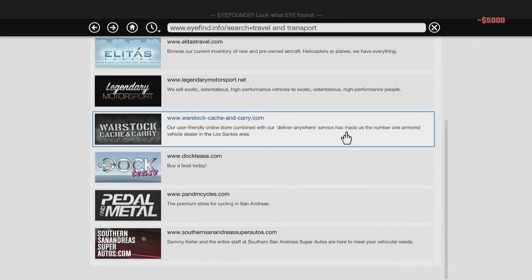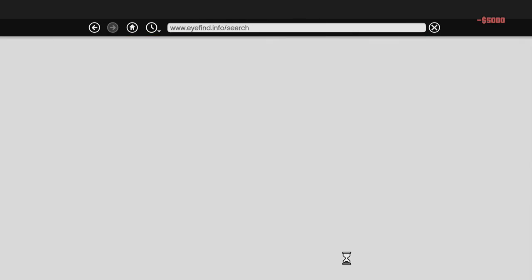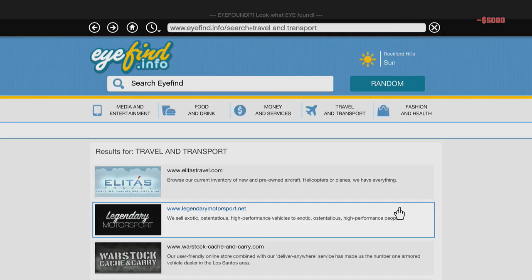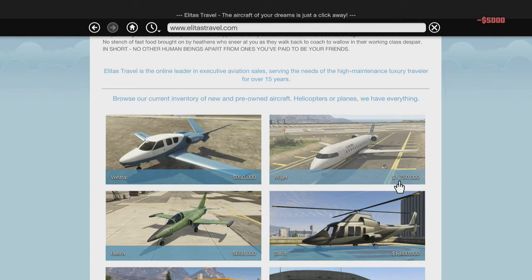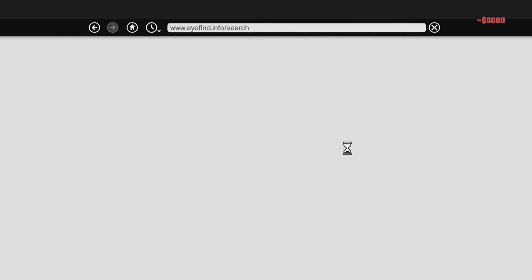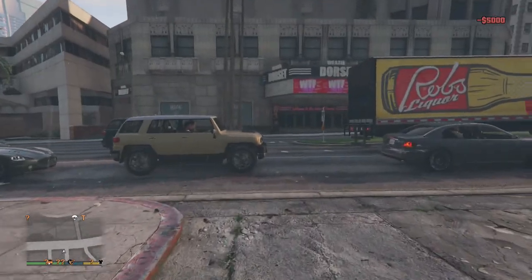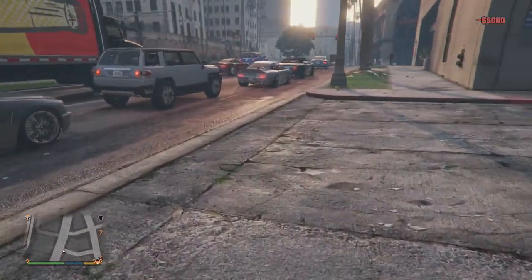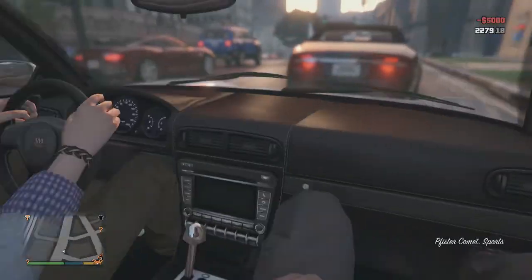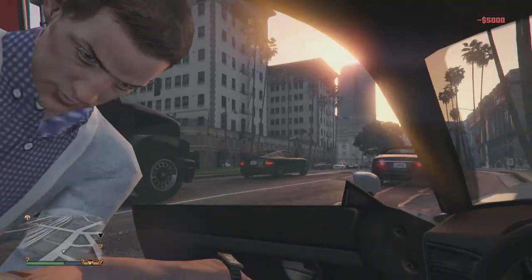All right, so nothing new in the boats section. Any new bicycles? Probably not. Any new planes? I haven't actually even flown one. No new planes. And I never knew how to buy food here. Let's find a nice car - I'll take this here and show you the inside of it. The inside of this is actually pretty nice, this is the Comet I think.